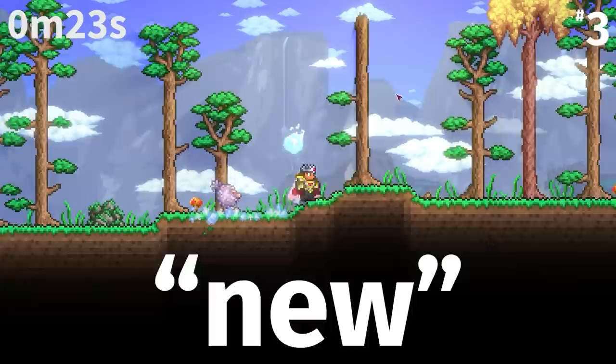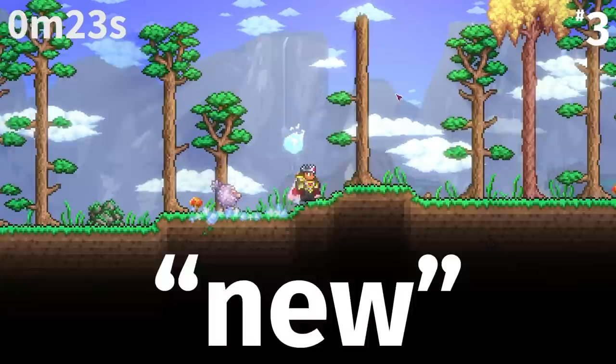Every minion summoning staff in the entire game consumes 10 mana on summon, except the new Flinx Staff, which consumes just 5 mana. Generally this is of no issue as no one runs out of mana on a one-time summon.